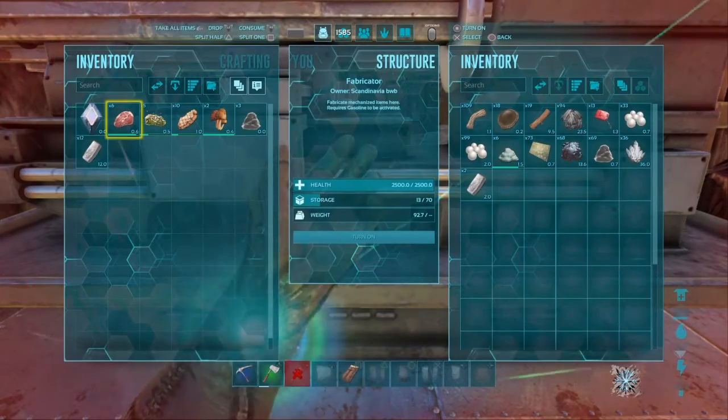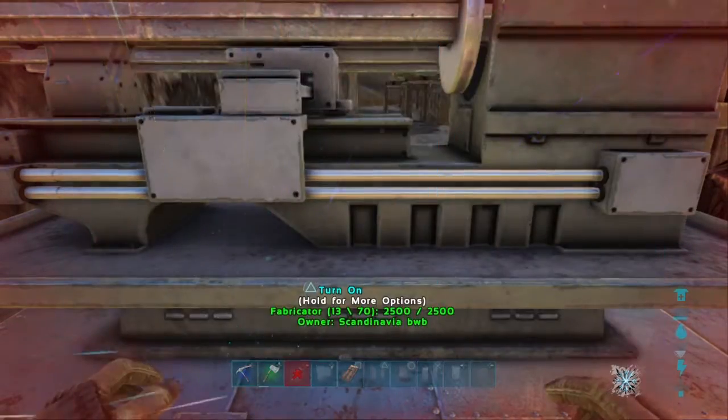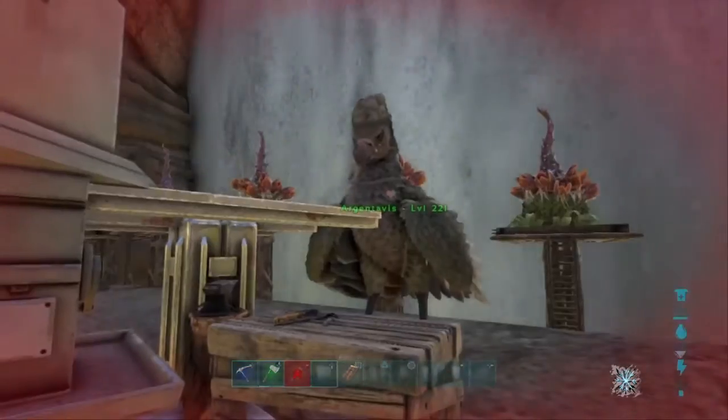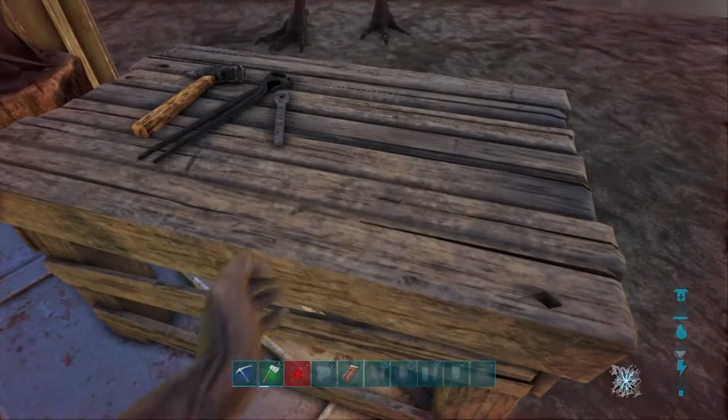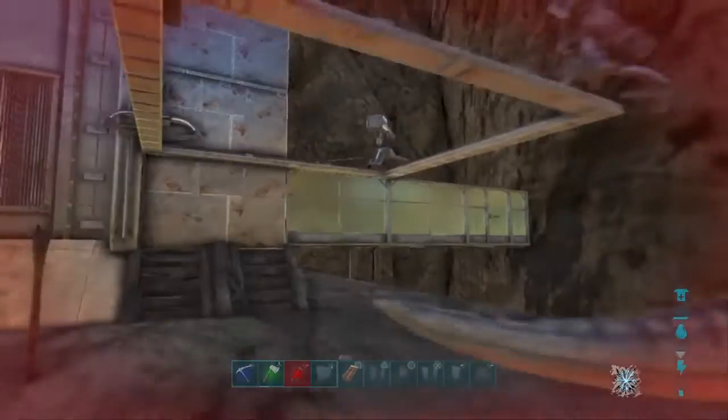Let's see what we've got in here — we've got circuit boards that we've made. We'll have to go on a new metal run soon so I can finish the greenhouse we're building.